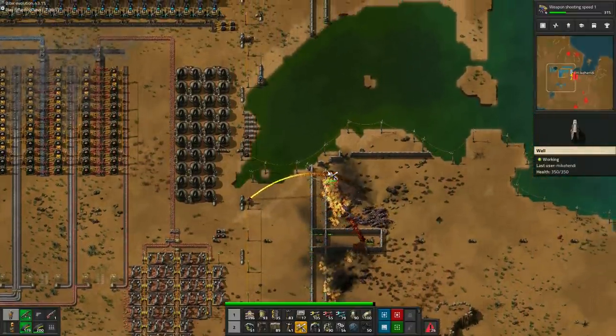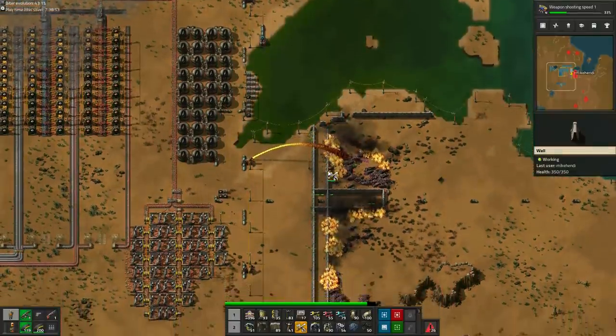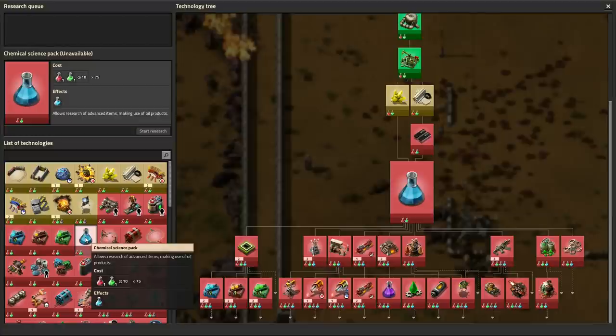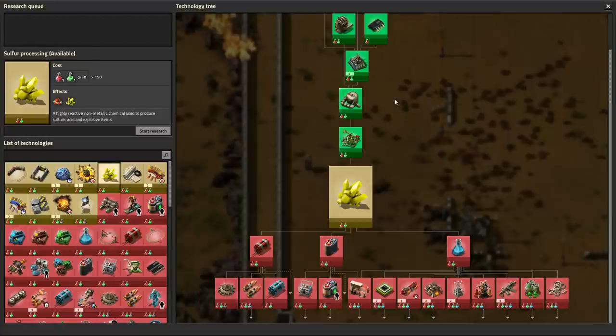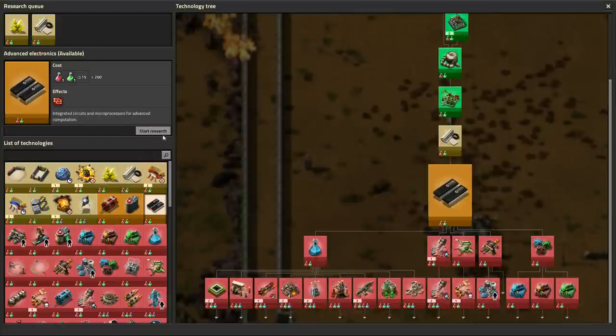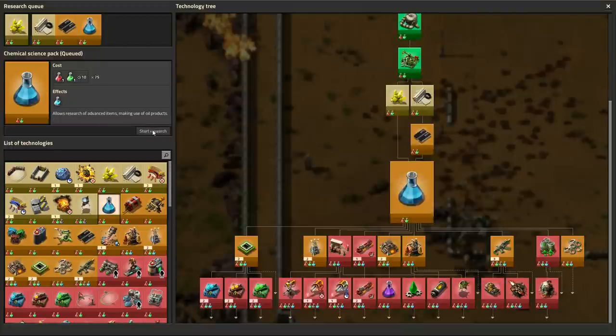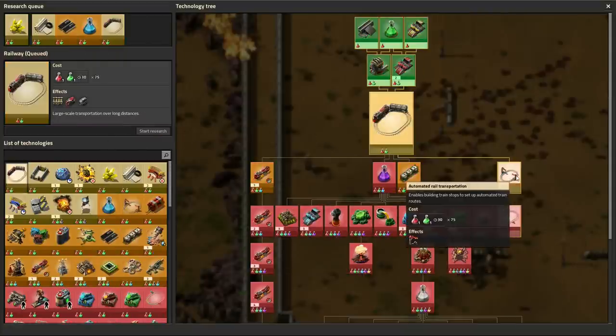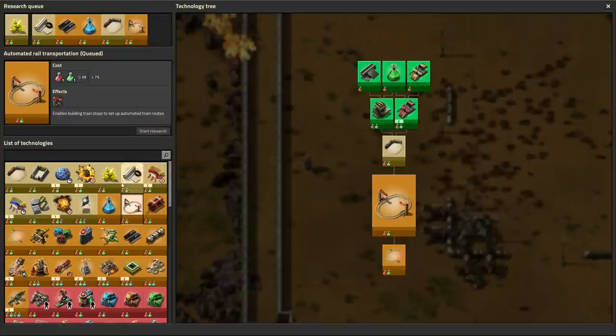Even before I'm all the way around, at least 4 attacks have damaged the just-repaired wall again. Let's keep doing research towards blue science. We must get to bots before I'm locked into spending all my time fixing up the wall. And with big biters not too far away, that moment probably is not too far into the future.